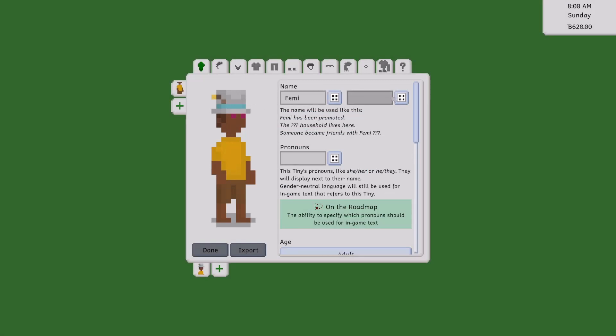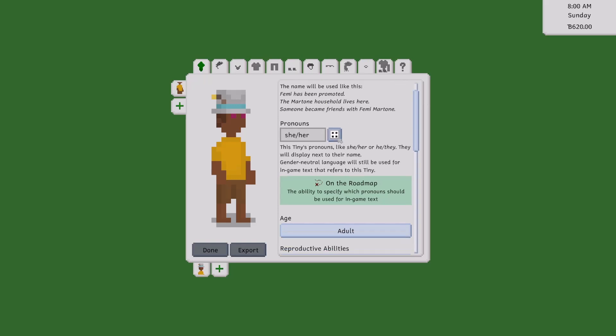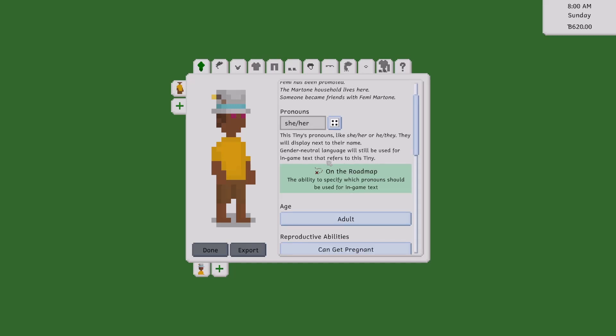I don't want to spend too much time in here, but basically you can set your pronouns — click this button right here and it'll go through some pretty general ones: she/her, he/he, they/they/them, and so on. Gender neutral language will still be used for in-game text that refers to this tiny. So these are her pronouns, but whenever they're talking about a tiny using in-game text, they'll use they/them pronouns.